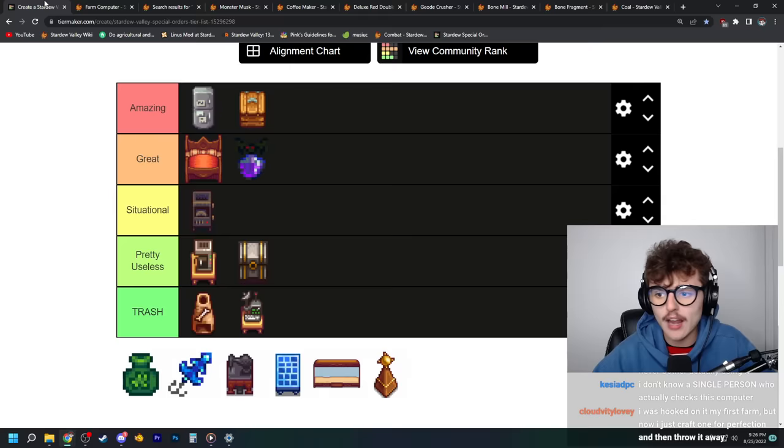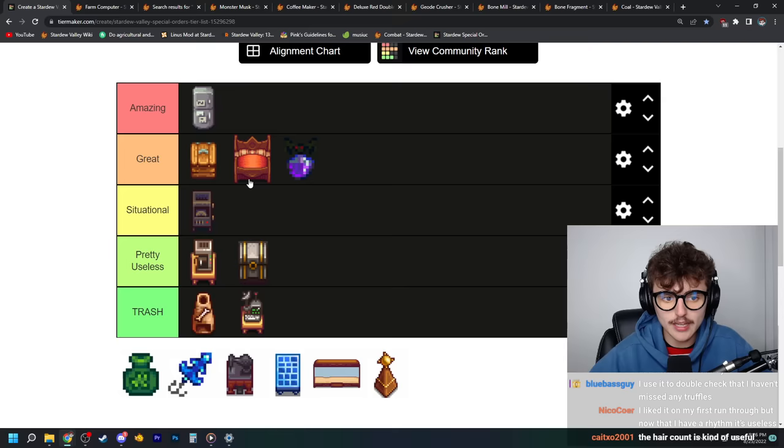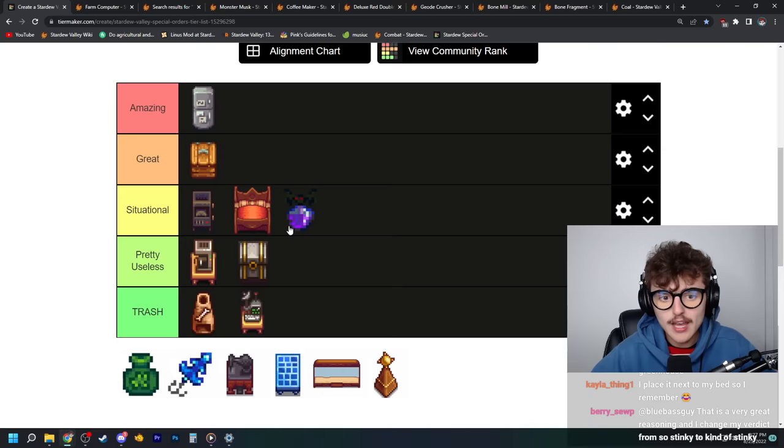Looking ahead at what's coming up, I think the mini shipping bin is going to drop down to great comparatively. And I'm going to put the bed in situational — and the monster musk in situational too. That was a big change, but the bed is quite literally situational because it depends on what your build is like, and the monster musk doesn't have a lot of applications. I kind of wanted to put it in situational in the first place.